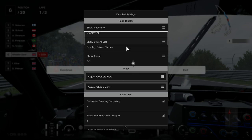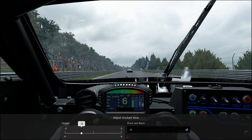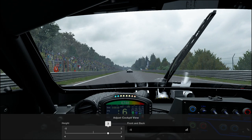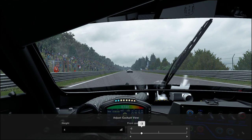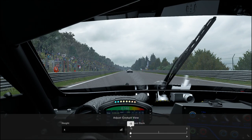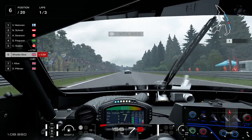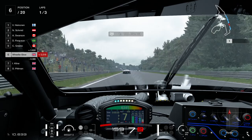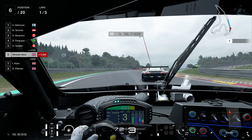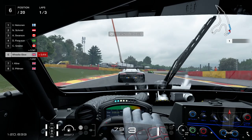In cockpit cam you have to trust your instincts and trust the drivers around you — which in online racing doesn't always end well. Like chase cam, you can adjust how the camera sits inside the car: raise it higher or lower, move it forward or back. Like bumper cam, you can't see the front of your car, but with practice you get to know how long the nose is and can get as close to the car in front as possible.